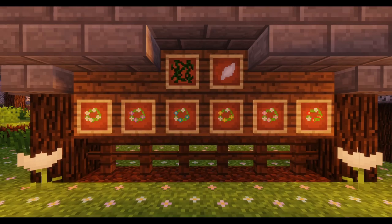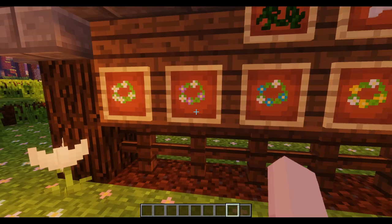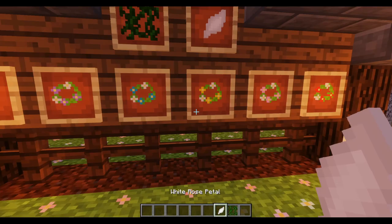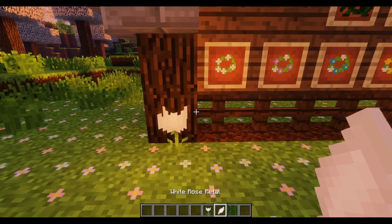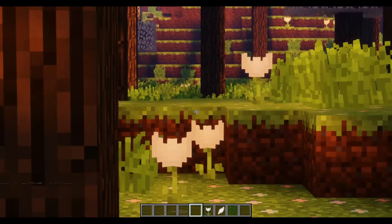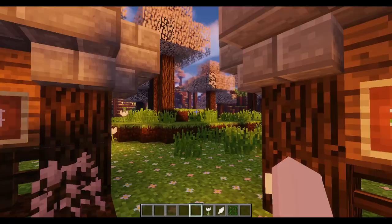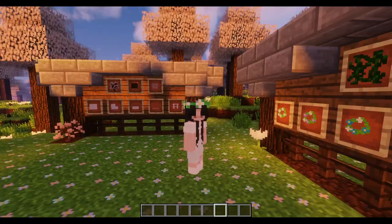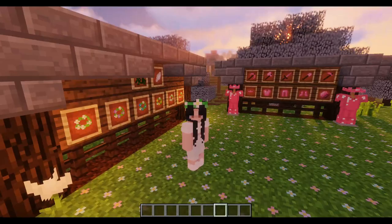Another thing this mod adds is flower crowns, which I am obsessed with. You have different colored flower crowns, and they all have their own unique recipes, but the main ingredients you need to craft any of those flower crowns would be vines and white rose petals. To get white rose petals, you need a white rose, which is added into the game with this mod. You can find them in the mystic forest and use them to craft super cute flower crowns. This is one of the flower crowns I'm wearing right now — it is so, so cute.